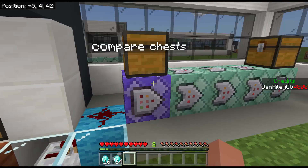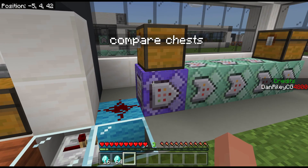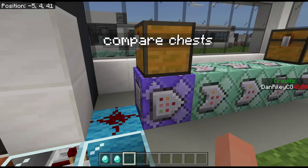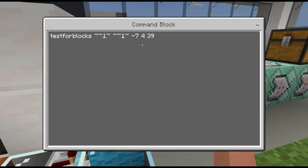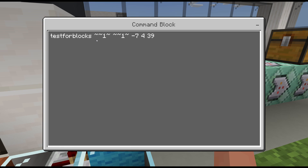So now we're going to compare two chests to see if they're the same. Let me switch my game mode to creative. It's going to be a repeat unconditional needs redstone, testforblocks. We're testing for blocks — making sure it's testing to see if everything about this block matches another block entirely.